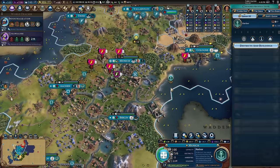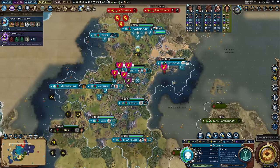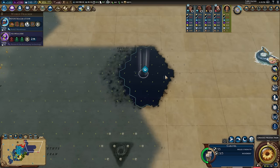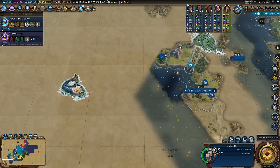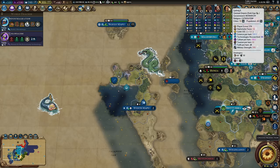A slightly strange move but I'm going to put a zero-adjacency harbor in my capital. I've already got a trade route from there, so no extra trade route, but I want the capital to have access to the sea for more trade route availability. Starting to explore around the world now — better late than never. How's the AI doing? I've got 10 cities and 63 population.